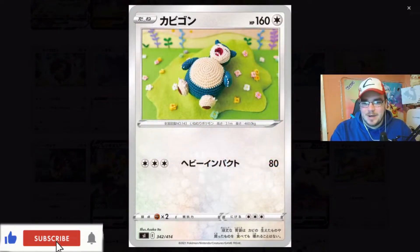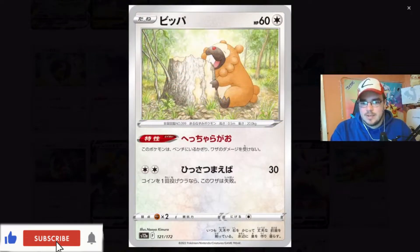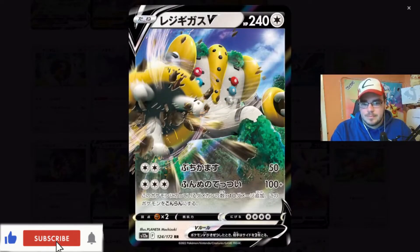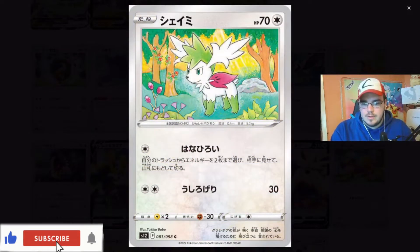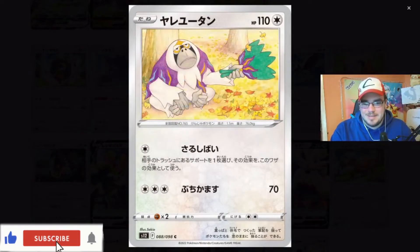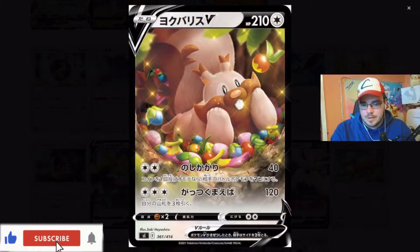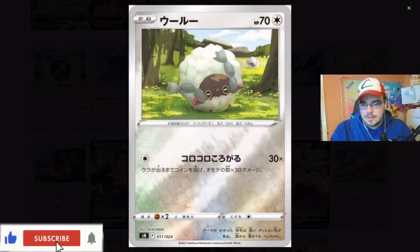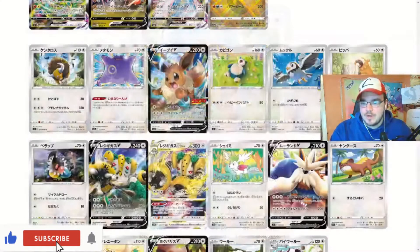Eevee! Hello, Eevee. Look at that Snorlax - that's so cute. I kind of want that for like a plush. That looks pretty cool. Starly. Very cool. That's Stoutland then. I love it. Rafiki - get that reference? You should do. Very cool.